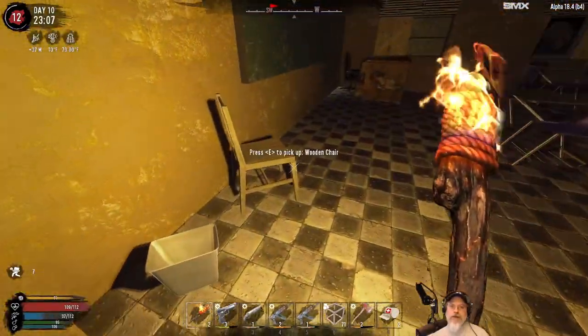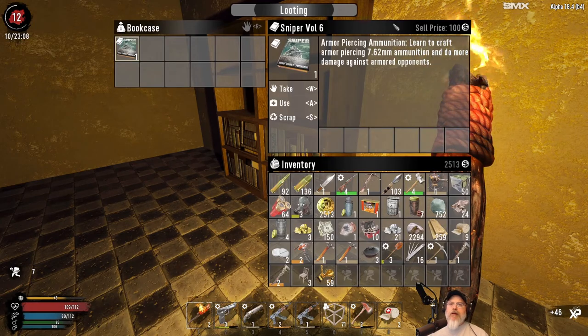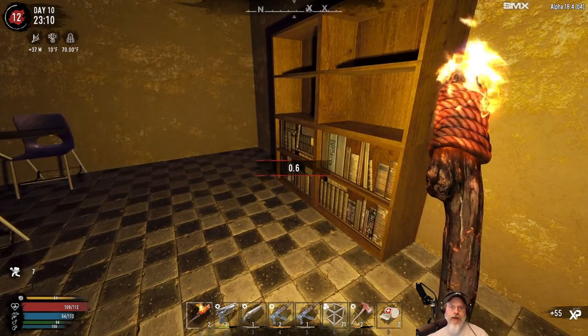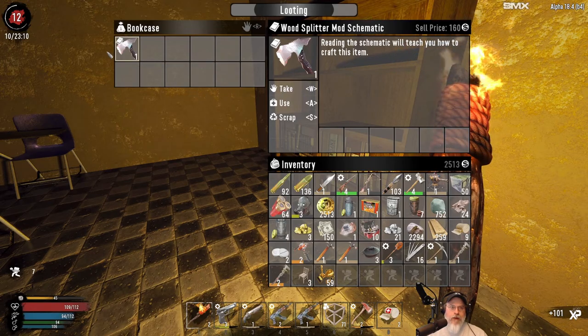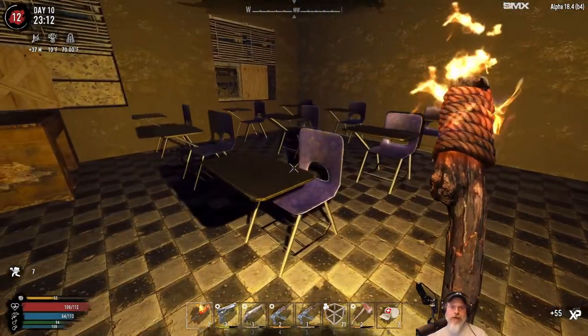Let's check in here next — got some bookcases. Give us something good. Sniper — learned to craft armor-piercing 762. Very nice, we'll take that. Kind of funny, in our Wasteland series I was looking for that for a long time and now we find it early on here. That's the way it goes. A wood splitter mod? That's good. And that's really about all there is in here.